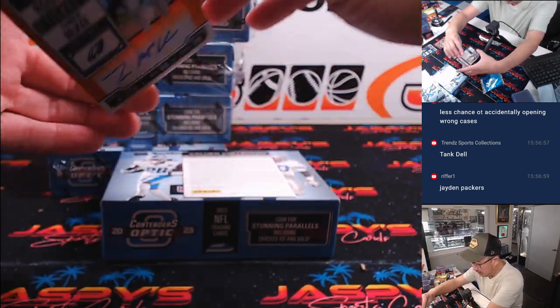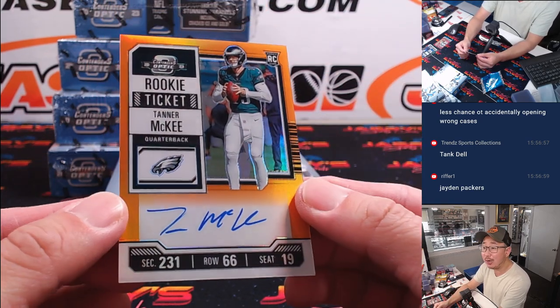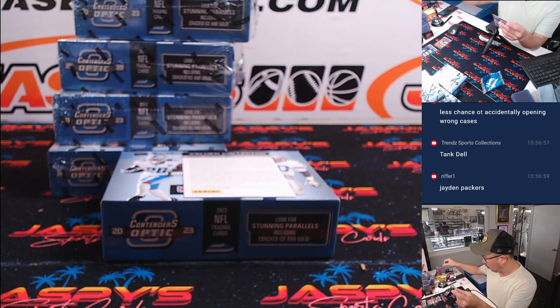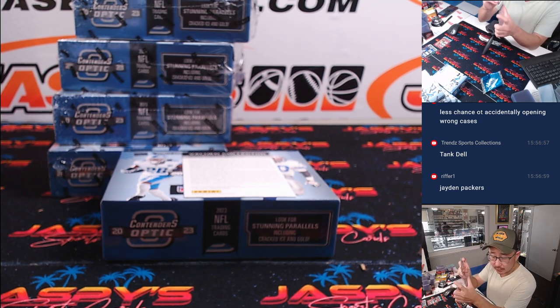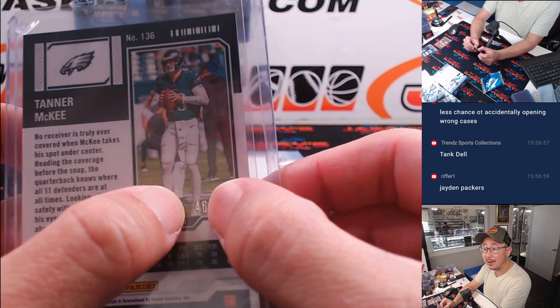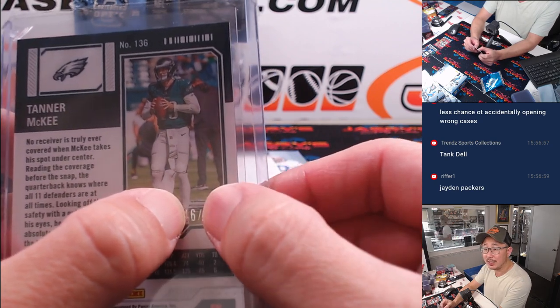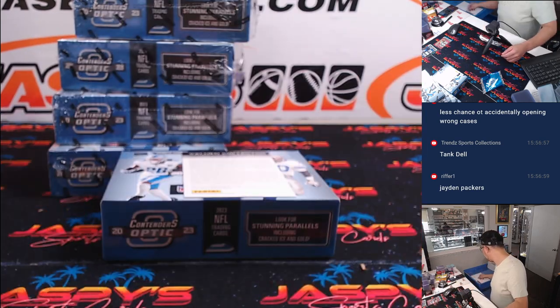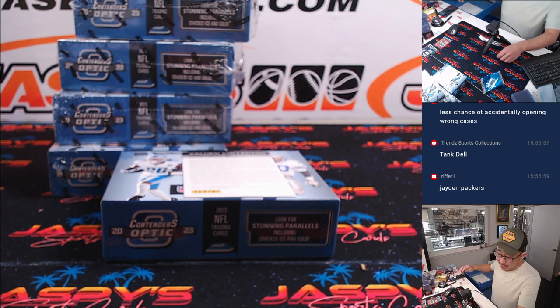Let's do the live auto first — it's going to be Tanner McKee, rookie on-card autograph. That is for the Eagles. The Eagles are a random number block team, so this one is numbered. We go by that last digit right next to the slash if you're new to it — six. Philadelphia six, that's for Adam Koppelman.